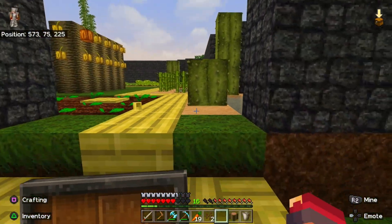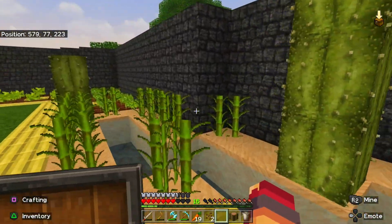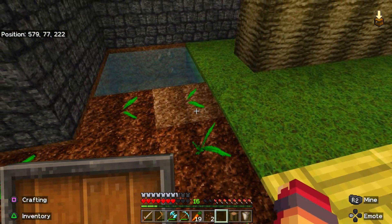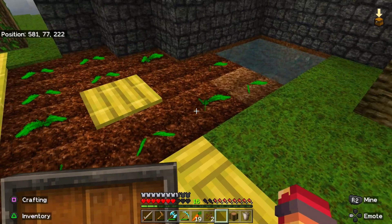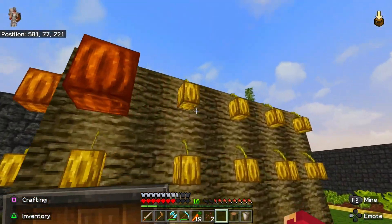Alright this is pretty epic — let me just give you guys a quick tour, add the finishing touches and then we'll be all set. First up we have the little desert area with the sugar cane and the cactus — I think it looks pretty nice. And then we also have the melons over here — there's like a little spot for them to grow into the center if they want to.